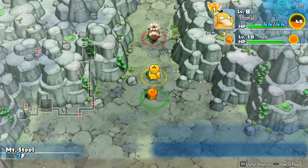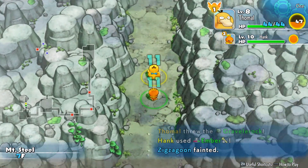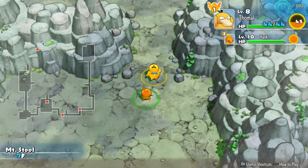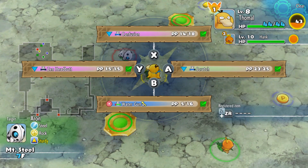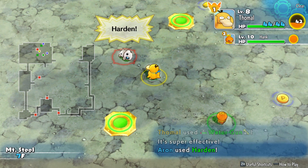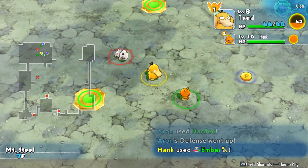I'm going to try avoiding using Water Gun to conserve the PP. We do have Max Ethers though, so we should be okay. Now we're starting to get Steel types. Hank, can you take care of that for me? Thank you.